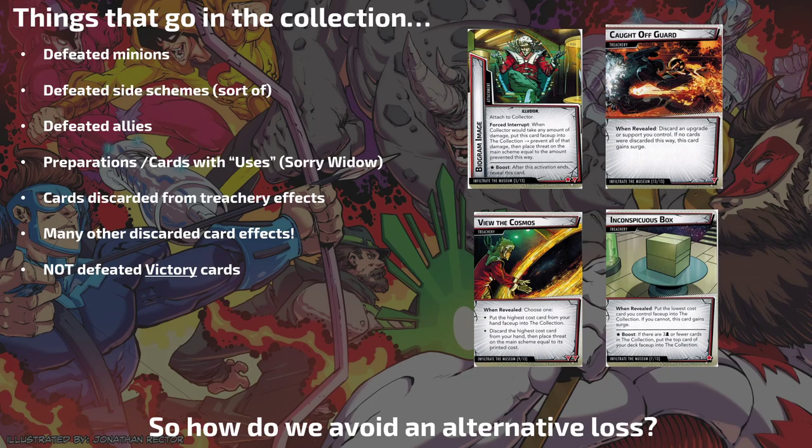You prevent all the damage and then place threat on the main scheme equal to the damage prevented. So when you see that out there, you're going to want to ping him for one — like Squirrel Girl, Stinger, Black Widow's stinger ability. Anything you can do to damage that for one is going to be the best you can do, because you don't want to place a ton of threat on the scheme — it's only got 10 per player as its limit.